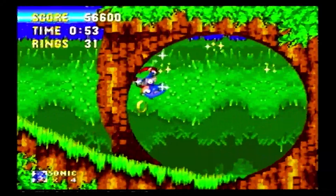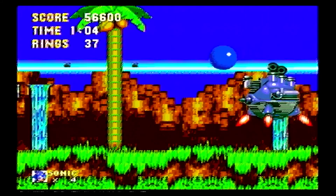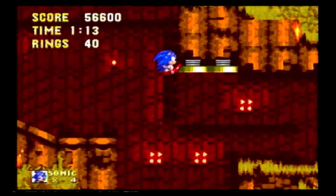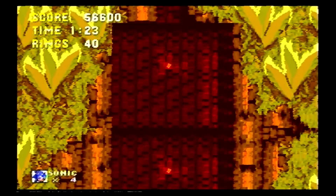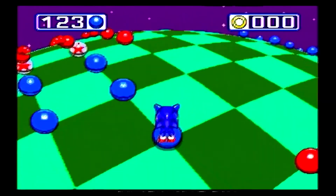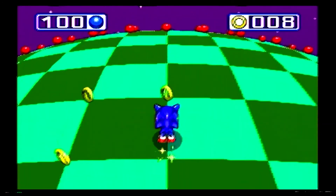Basically, in Sonic 3, Dr. Robotnik crash lands on Angel Island after Sonic 2. He ends up crash landing the Death Egg into where Launch Base is located. And after he lands, he meets Knuckles, who freaks out.